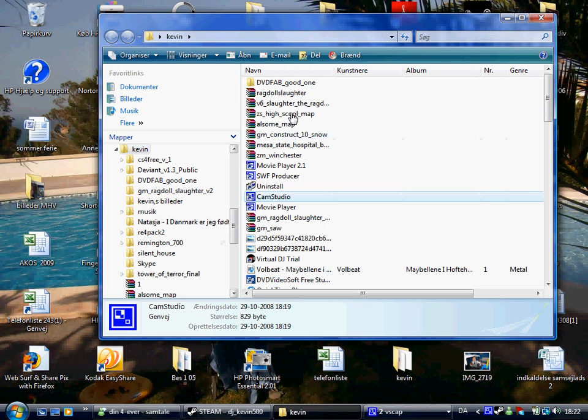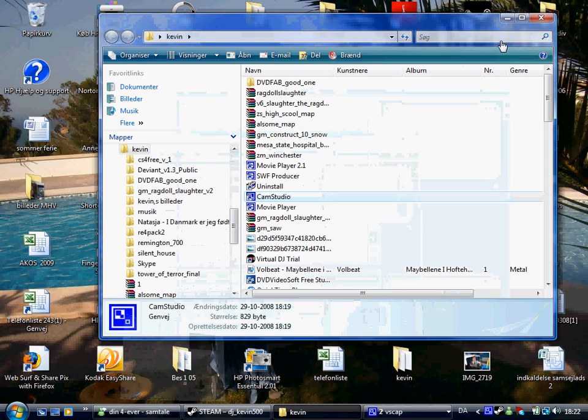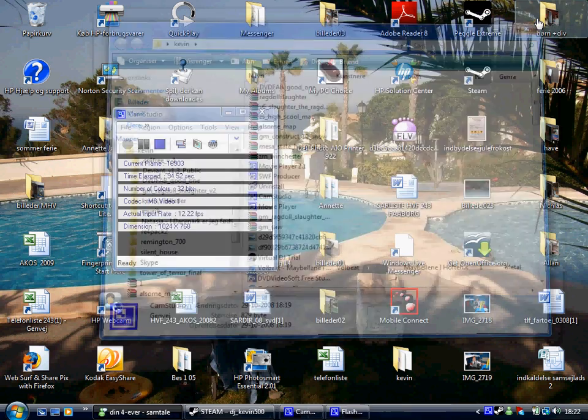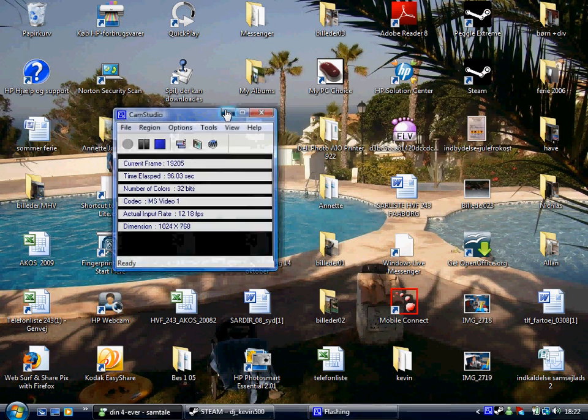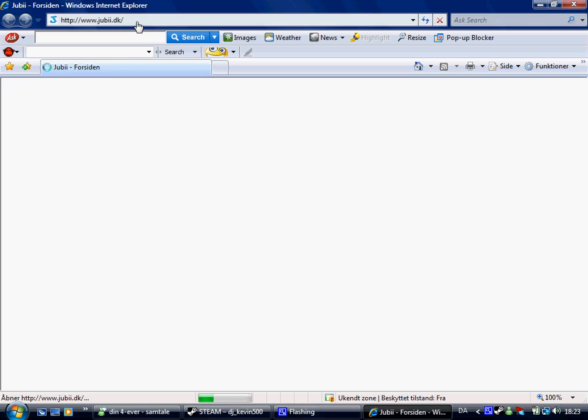If you want to add a map, I want to add. If you don't have any map, click the Internet. Close with that. And so, I'm going to the Internet again. And I'm going to read the text line.